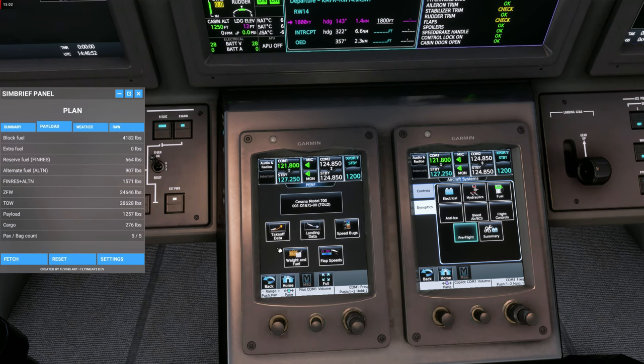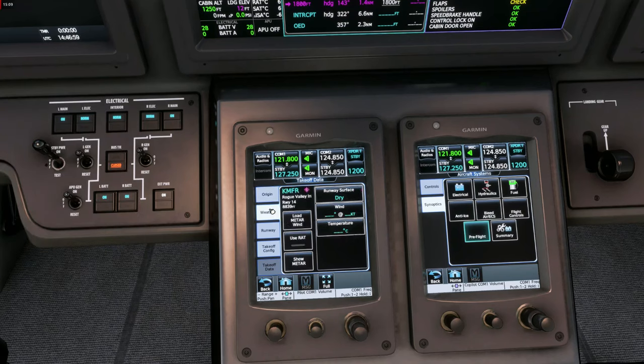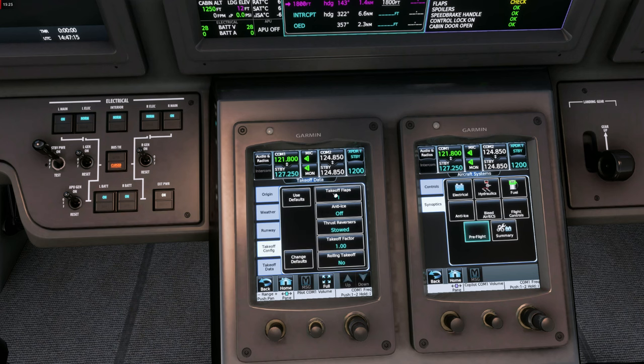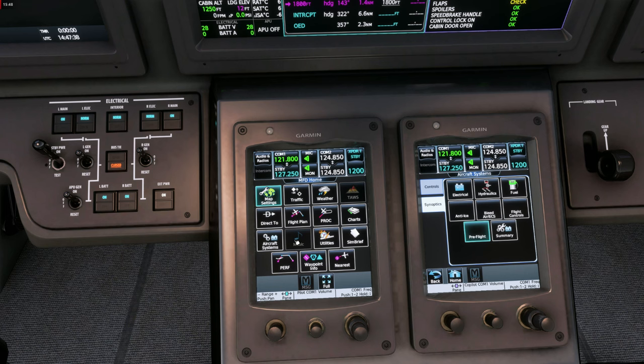Now let's go to the takeoff data calculator. We have our departure airport and runway, and we import the MET data — surface is dry, temperature from the outside air sensor. The takeoff config stays default: flaps 1 for takeoff. We accept the calculated takeoff speeds for our weight and runway length: V1 100 knots, VR 106, V2 123, and VFTO 185 knots — that is also our terminal area speed set shortly after takeoff.